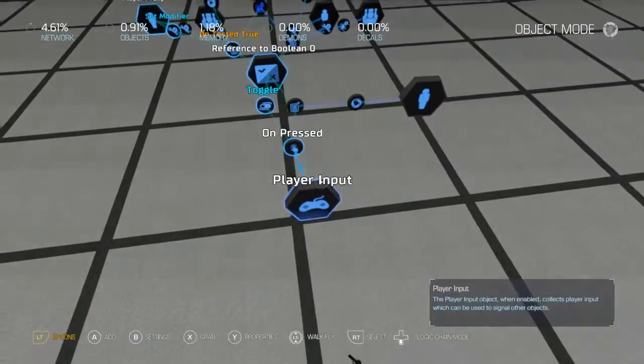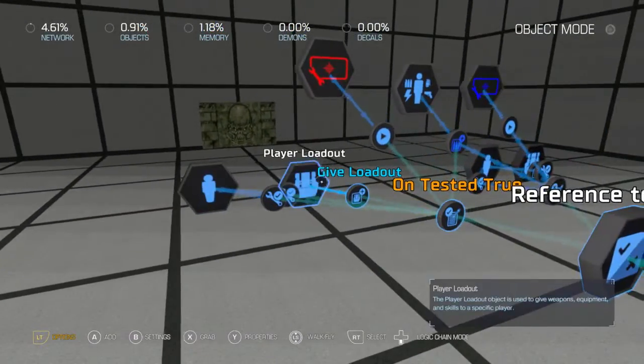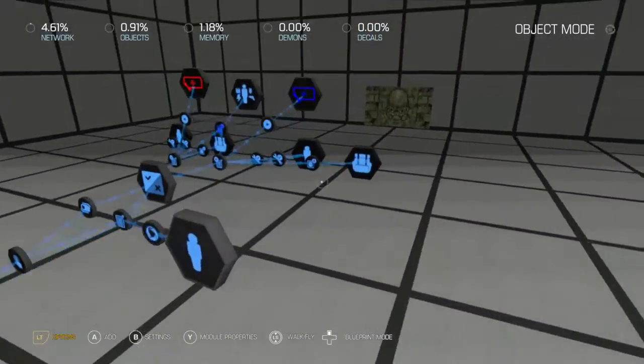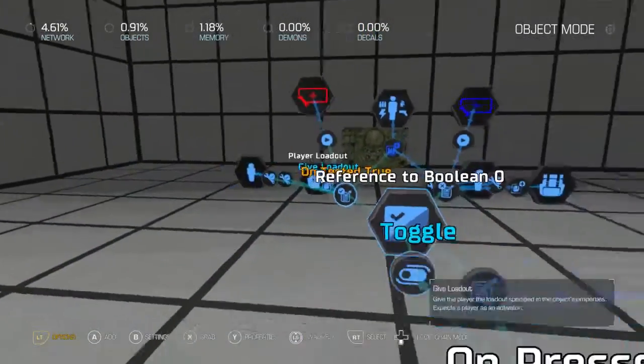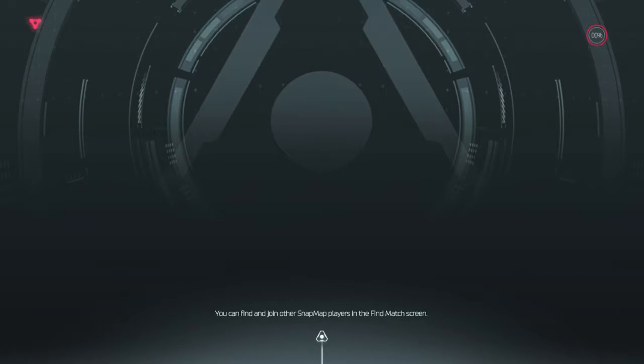So now when we spawn in, we'll automatically test this out and it'll set us to this setting. When we push the Y button, it'll change our loadout, and we can change it back also. And if all is well, it should work fine.